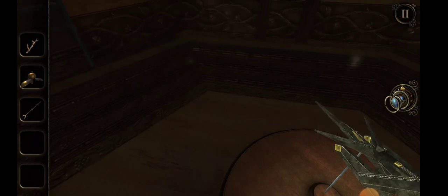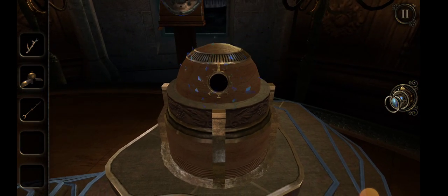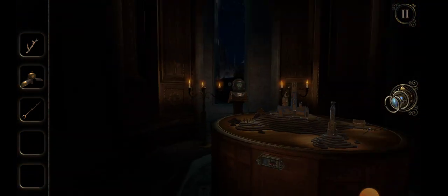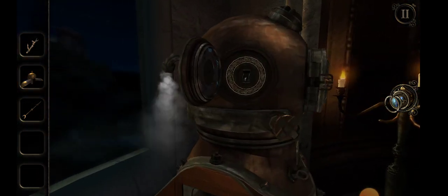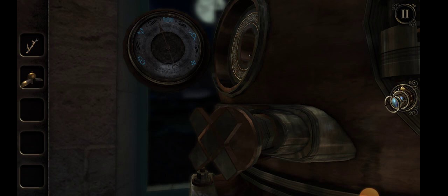I'm going to pull it out. Yes — now we can do the code. You'll see what I mean. We'll take this metal pointer. We'll go back to the diving helmet, back to this thing here. I'm going to stick the pointer on here. All that alone already gives us something.